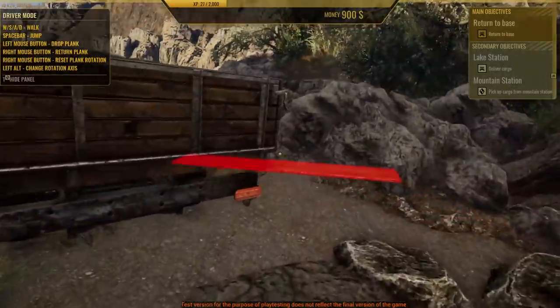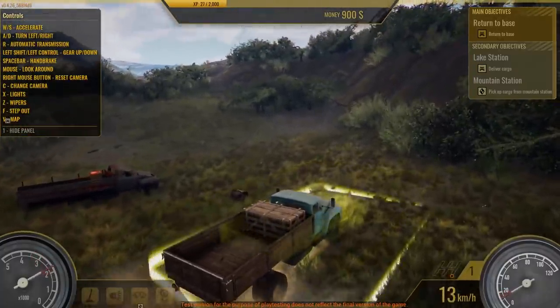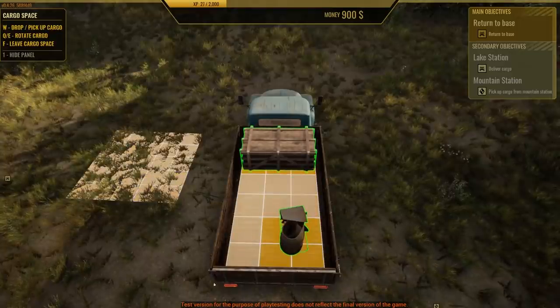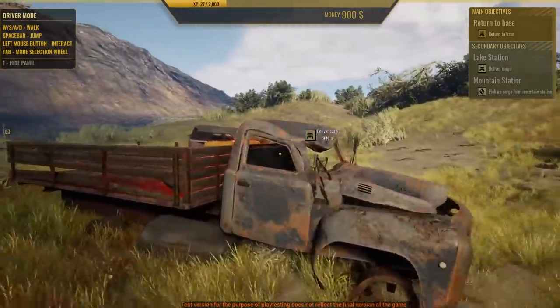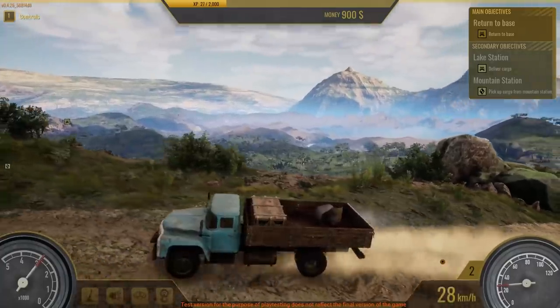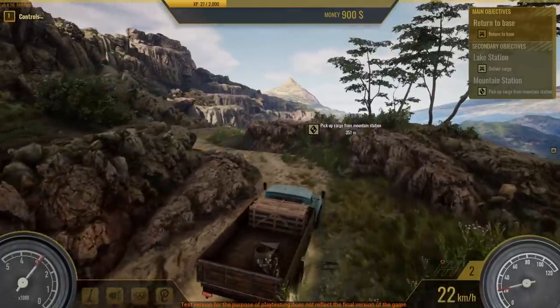Grab my planks — we might need those later. Just randomly stumbled upon this. Is this some extra cargo that I can get? I can just find scrap — that's actually kind of neat. We also have more cargo here in case I get any more flat tires, which I likely will. Surprisingly — I don't want to jinx it — but we climbed a whole freaking mountain without any issues at all.